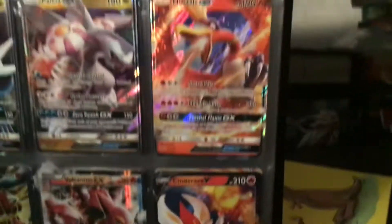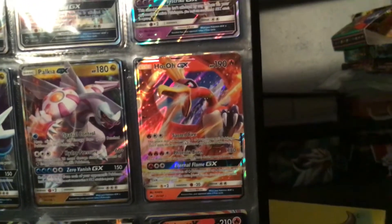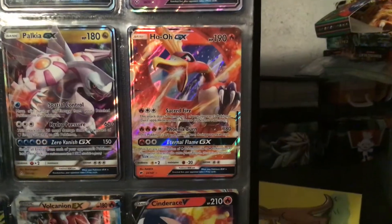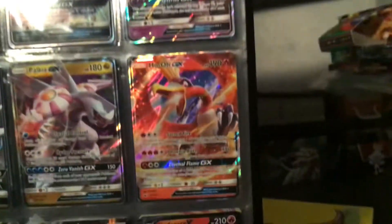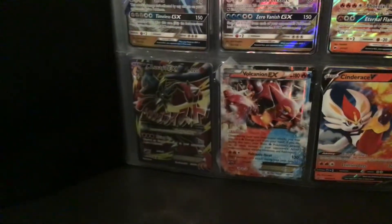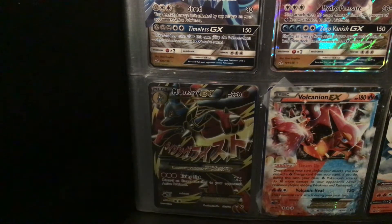Next up is Ho-Oh GX, 190 HP, Fire type. Whoever gets the Rainbow Wing and goes to the Big Rock from the movie is the Rainbow Hero. Now my favorite full art that I have is my Mega Lucario.